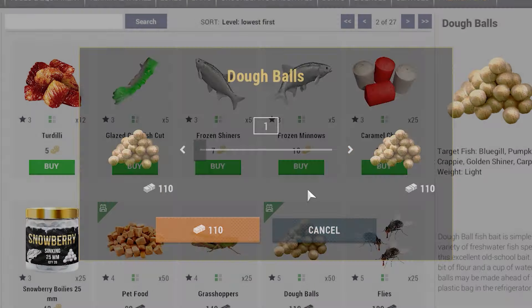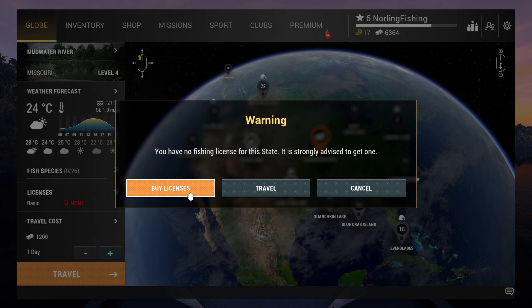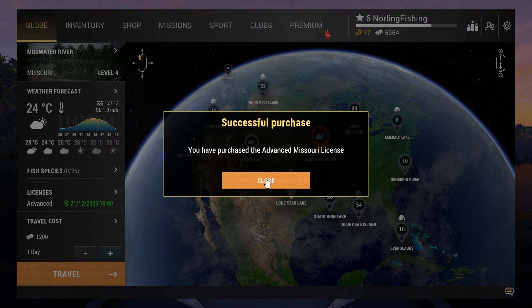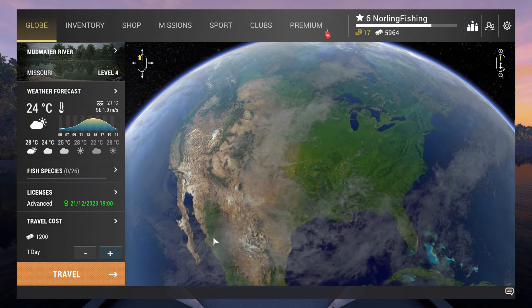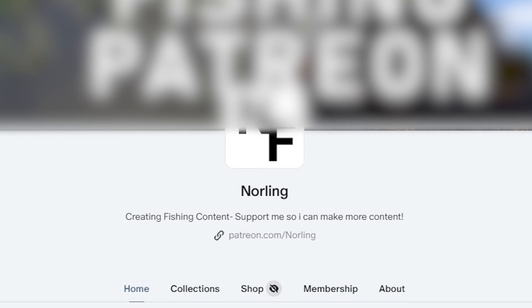I will also grab some bait like redworms, dough balls, and flies. And now, get our last thing before we get to the river — the Advanced License. You always want to have the Advanced License because this gives you the best opportunity to earn EXP and money. This is for you, my Patreons. Join the Patreon to support my channel and have access to exclusive content, early access, and more.